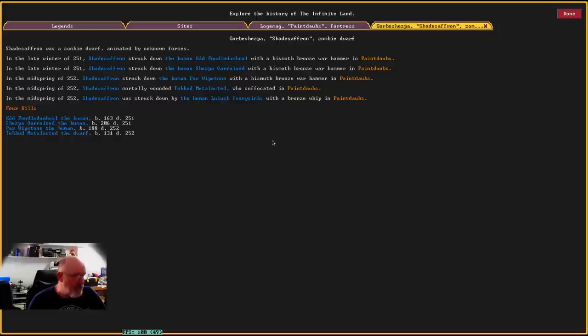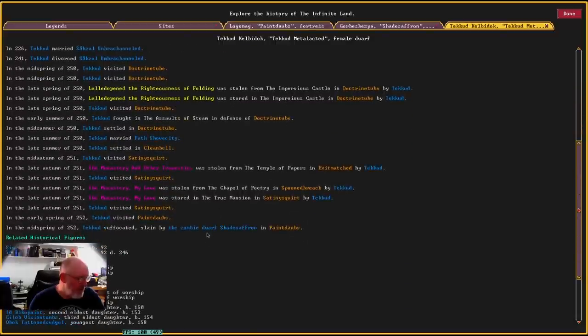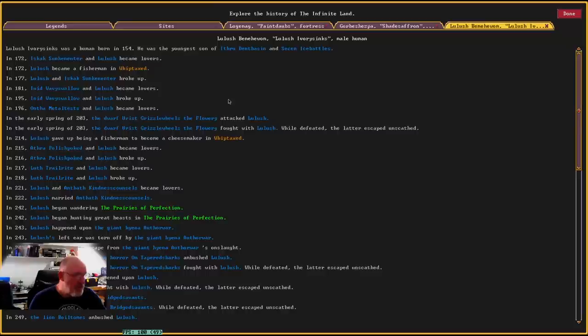Most of these end up being killed over time. In late winter of 251, Shade Saffron struck down the human Cad Fond Dumbrel with a bismuth bronze hammer in Paint Daubs. Then Shespa All Reigned struck down the human Par Wipe Tone with his hammer and mortally wounded Take Good Metal Laced, who suffocated in Paint Daubs. I don't know what would have happened there — they must have been strangled or something.